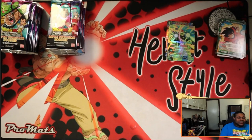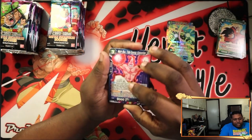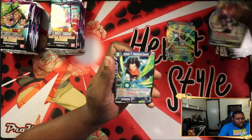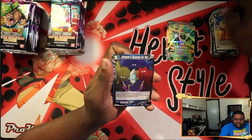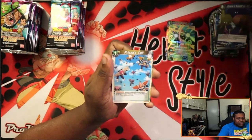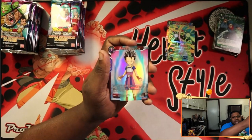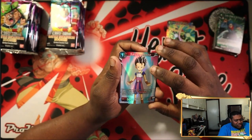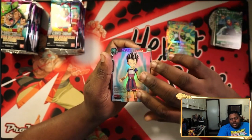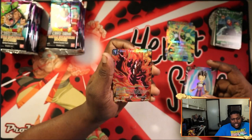I don't want to spill the beans yet, but I have this idea of a green hand control deck and I just need more Ribrianes — I only have two. The new set, Realm of the Gods, has a lot of hand control cards, so I'm going to try to find a leader. I have an idea of what leader I want to use.